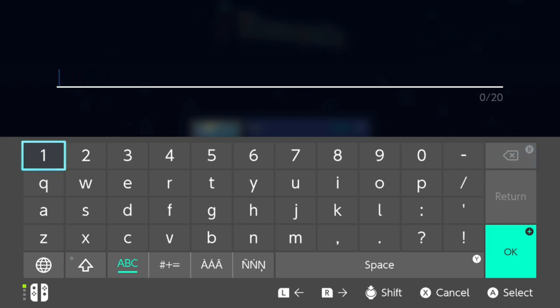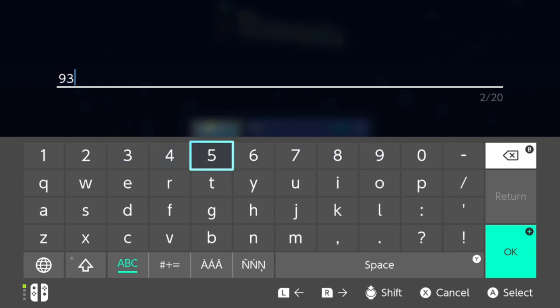The seed number is 9352 81764 817. Enter that exactly into the seed field to get the correct world with the encumbering stone and magic conch.